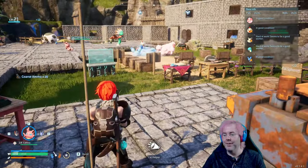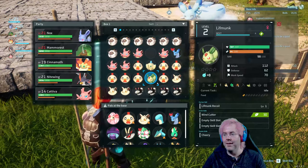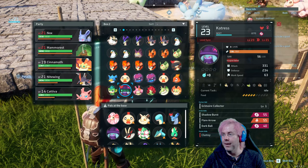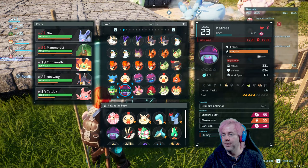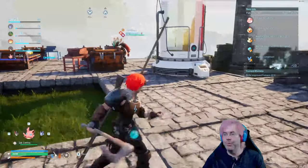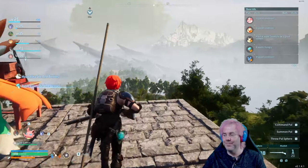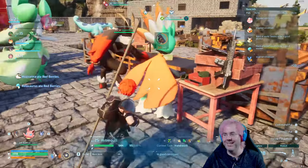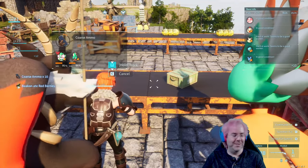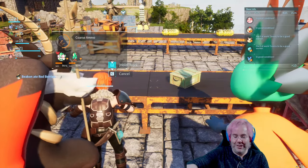Now I have some ammo. Look, I got a musket! I have 20 rounds — maybe I should let me help a little bit. I have a feeling the 20 rounds is not going to last a long time. Let me fast travel somewhere where there's things I've not captured before.